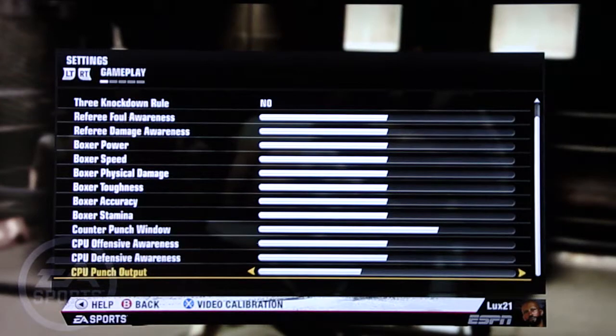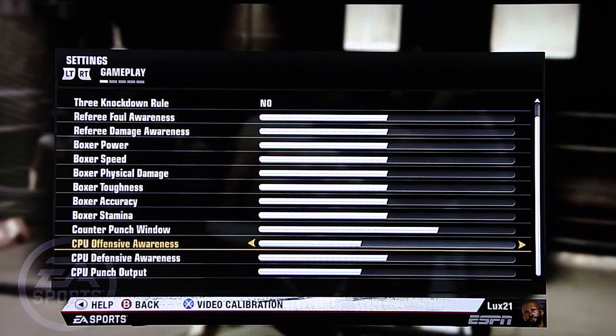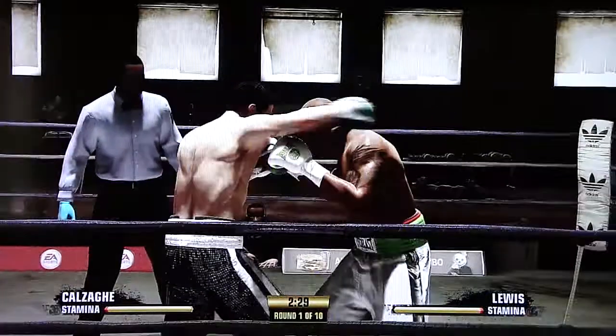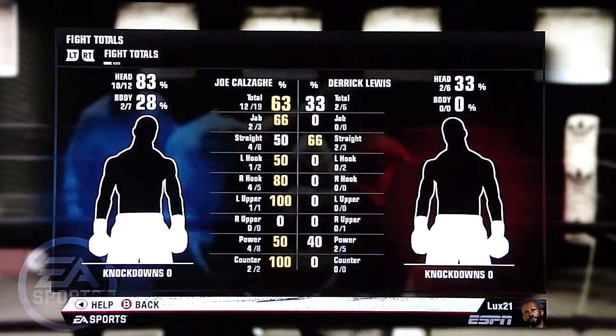The only option we may have is to tune the punch output, but I don't want to do that at the risk of making the CPU just a punching bag. Offensive awareness may be something worth tweaking, so let's try turning it down one notch and see what happens. He already had eight power punches — he just threw two more, but those look like regular punches. So now he has eight power shots thrown, I have five. Let's see how effective the rest of this round goes and then check the punch totals.